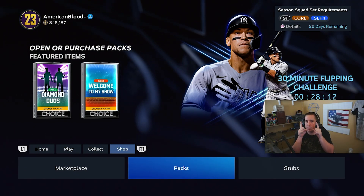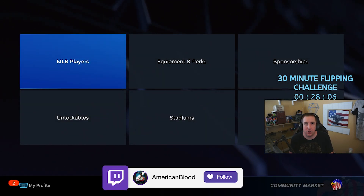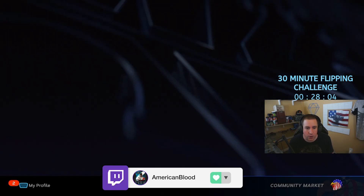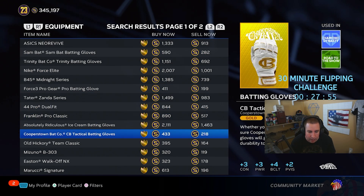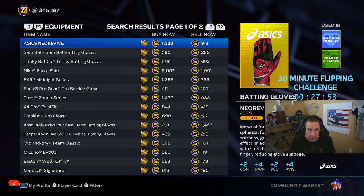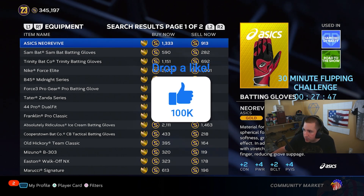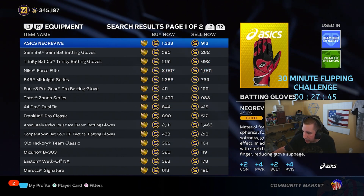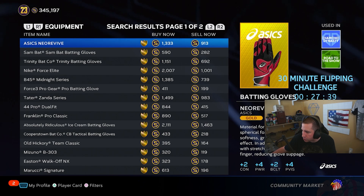As you can see there's a timer right above me. We'll reset that timer and start it once we begin flipping. First, I want to tell you what I'm going to be flipping today — equipment. We're starting at 345,000 stubs, so that's what we want to be looking at. Let's restart this timer by refreshing it — 30 minutes starts now.